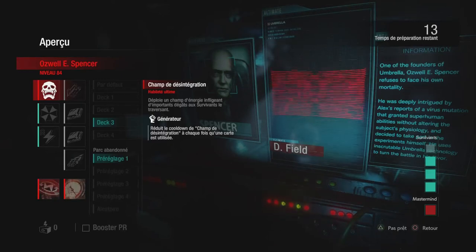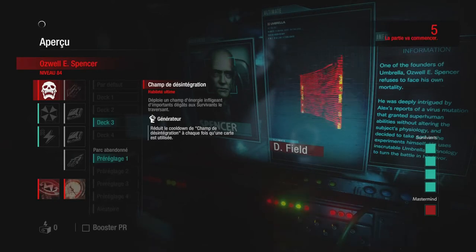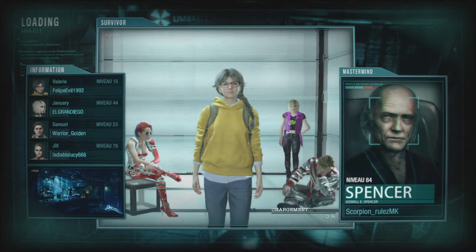What's up guys, in this video I'll show you my full hybrid Spencer build. For equipment I'm using the reduced cooldown for the EIS — the thing you use for activating doors and lights — because you want to get that energy fast. I'm also using the passive that gives you energy for using the EIS, and the one that increases the time for the security device.